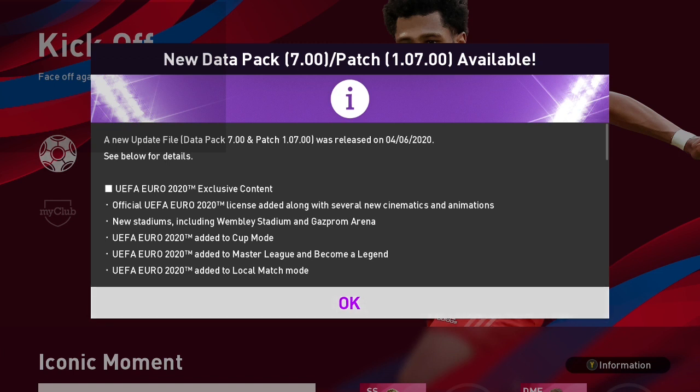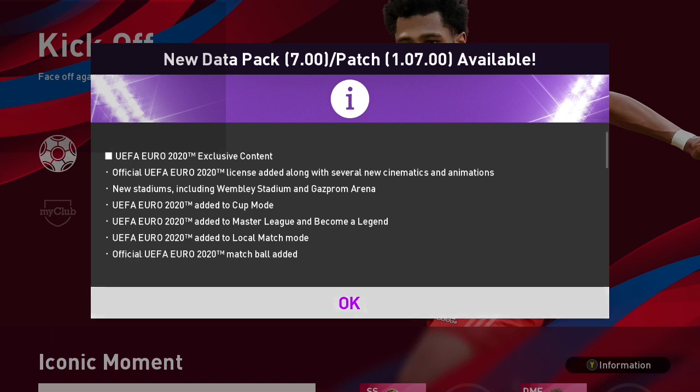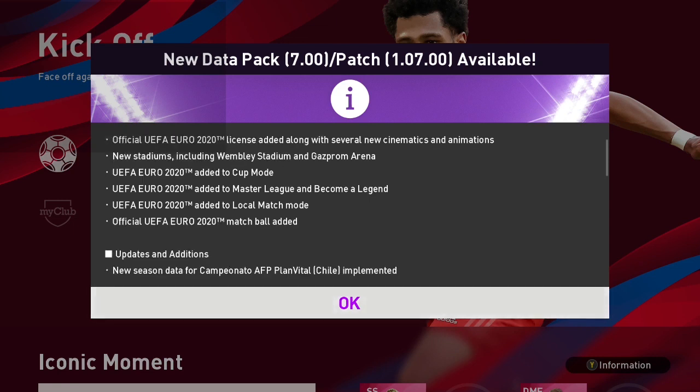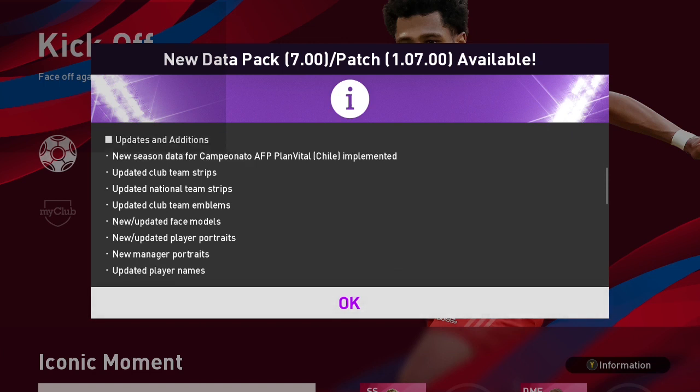EURO exclusive content: official EURO licenses, new cinematics and animations, new stadiums — the Guards Arena and Wembley Stadium have been added. Cup mode, Master League and Become a Legend cup mode, local match mode, and official EURO matchboard have all been added. Updates include new season data for Campionato, AFP, and the Chilean League. Updated club strips, national teams, club team emblems — I'm not sure which team emblems specifically.